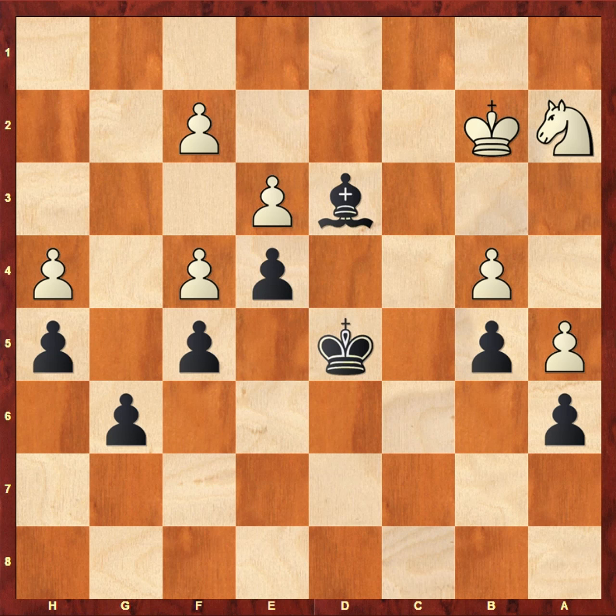Hi everyone, welcome back to another game. Here we have AlphaZero playing white and Stockfish 8 playing black. We join the game at move 80 — white is to play. This position is a draw; it's been blocked up and it's been a draw for a long time.